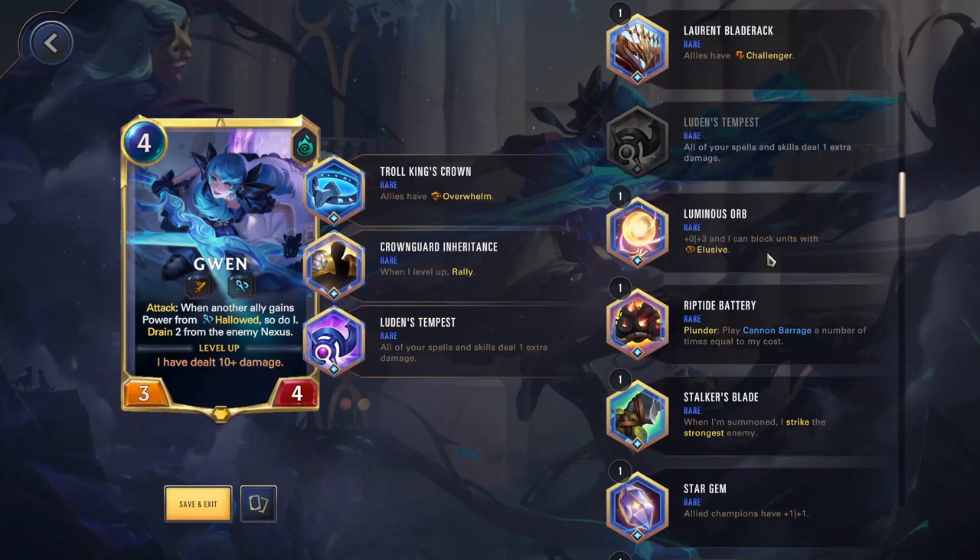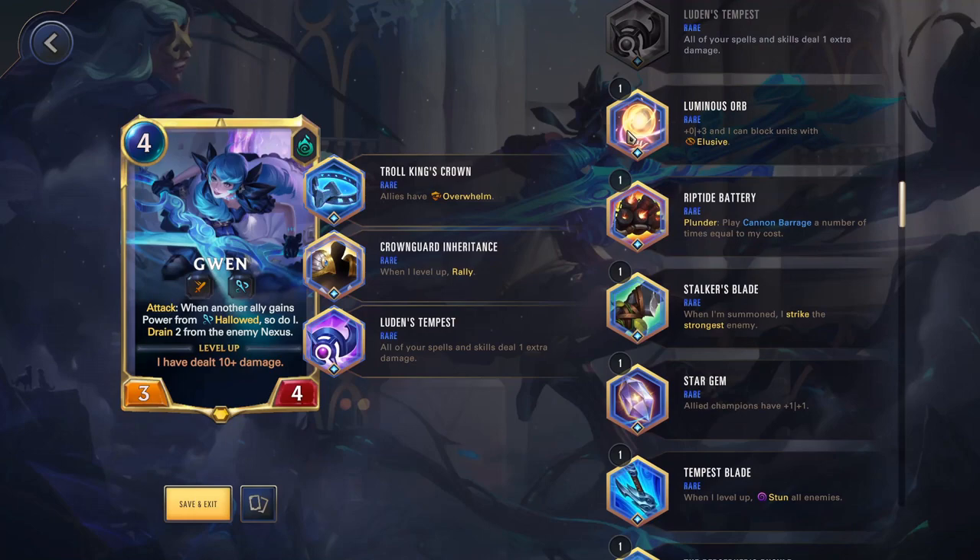Luminous Orb — plus 3 health and I can block units with Elusive. This is more for if you just need the extra stats. If you're playing someone a little squishy but you'd rather have health than Spell Shield, you might want to run this. I used it once with Jax — since he was so squishy — just to give him a bit more health so he could block, and also block Elusive if needed. It's really just for defensiveness. Normally you're not going to use this; you're usually going to be offensive, not defensive.